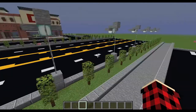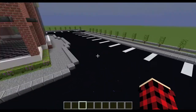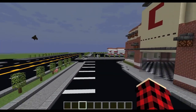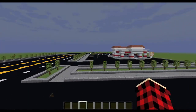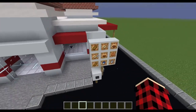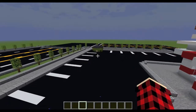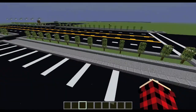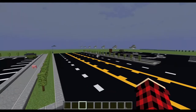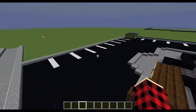Now, before we start on the tutorial, there are a few things I added from the previous episodes of the Chick-fil-A building. In the parking lot, I did add a dumpster here and on the In-N-Out parking lot as well. I also added a drive-thru menu for the In-N-Out drive-thru, which I completely forgot to do. And I did the same for the McDonald's parking lot as well as the drive-thru menu. All fast food restaurants have dumpsters in the parking lots anyway.